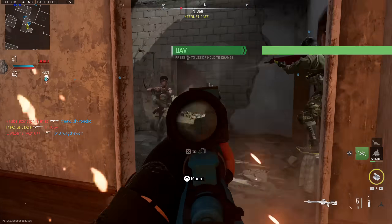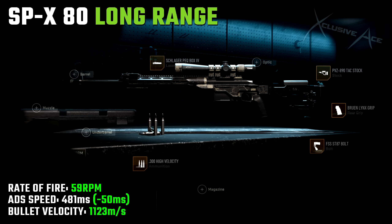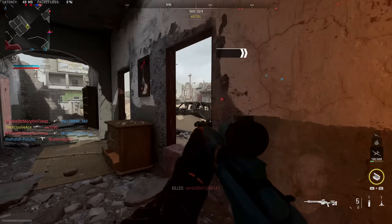The next build is the long-range build, designed for Ground War, Invasion, DMZ, or Warzone. It uses the Schlager Peckbox laser — no visible laser beam, but it still helps noticeably with ADS speed — the PVZ 890 Tac Stock, the Bruin Lynx grip for flinch resistance, the ST87 bolt for the faster fire rate, and high-velocity ammo to make this feel essentially like hitscan at range. ADS speed is still incredibly fast for a sniper rifle at 481 milliseconds, and bullet velocity is over 1100 meters per second, so you barely need to lead moving targets or account for bullet drop unless at ridiculously long ranges.